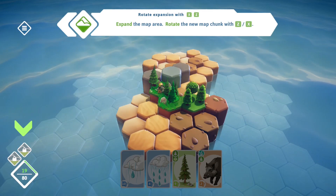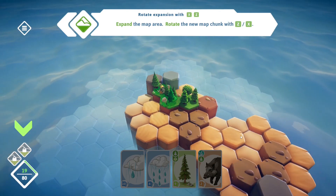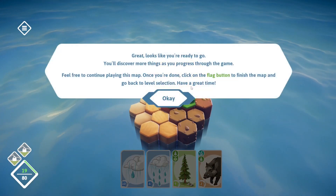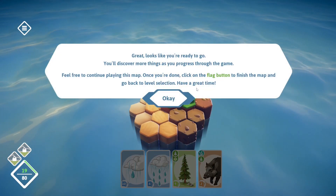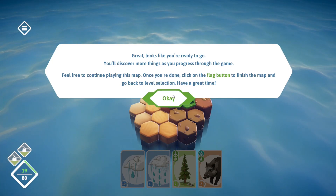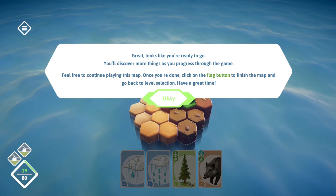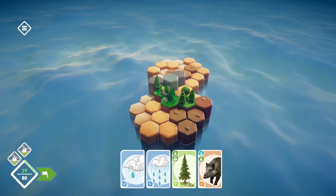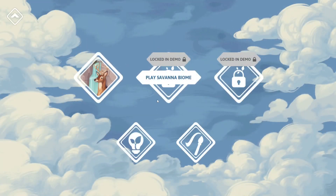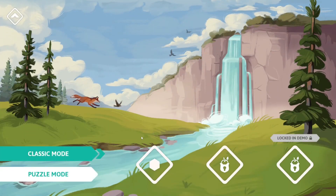Looks like you're ready to go — you'll discover more things as you progress. Feel free to continue playing this map. Click the flag button to finish the map and go back to level select. I think I'll just get out of the tutorial and go into an actual biome, which is the only one available — the European zone.